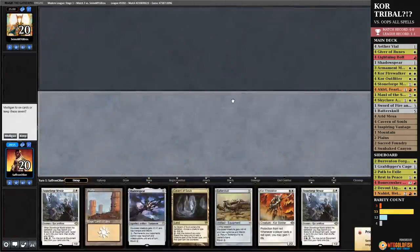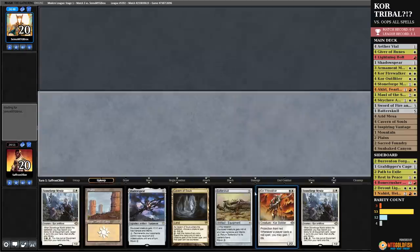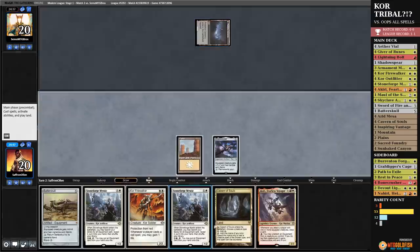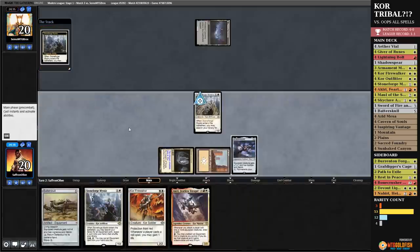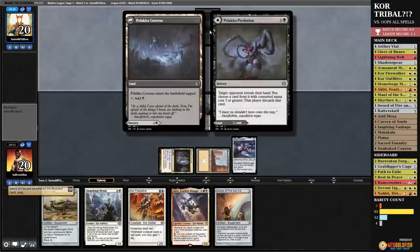Much Abrew About Nothing time — we are Kor-ing. Kor Tribal in Modern of all things. Can we play against Mono Red one time? Blitz — let's play the Blitz matchup. Plains and Shadow Spear — yo. Cavern of Souls on Kor, Stoneforge — our opponent's probably Oops All Spells, I would assume. Stoneforge, get Sword of Fire and Ice. Oops All Spells, I think more likely than Belcher, but with the black mana. Shatter — well, Skyclave. We draw a Bolt — past the turn. We're giving our opponent infinity to go off here.